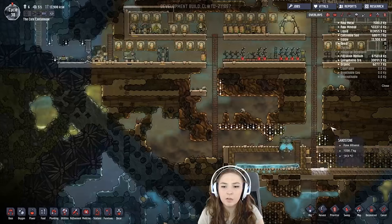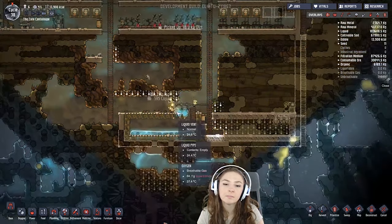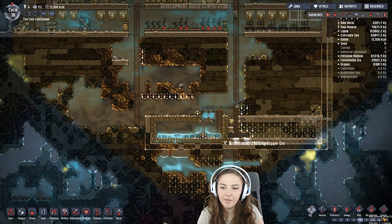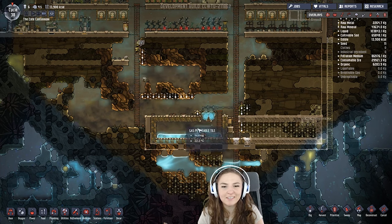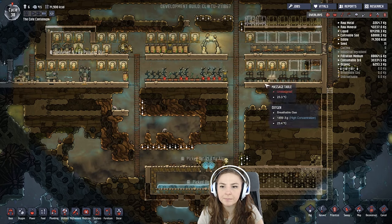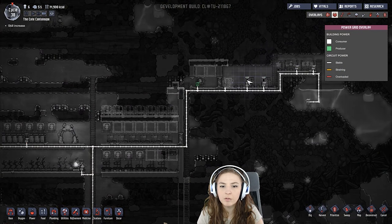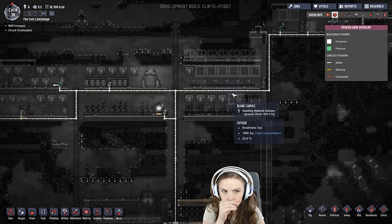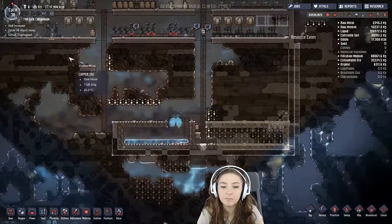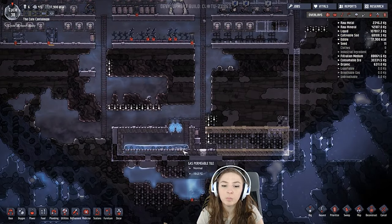We're getting some more copper so we won't suffer from lack of copper anymore and it'll be great. Oh, sand - the bane of my existence whenever you fall on things. It looks like we do have a slight surplus of energy even though we have more things. Oh, this is still old wire over here, not heavy duty wire, so it could break and be bad.